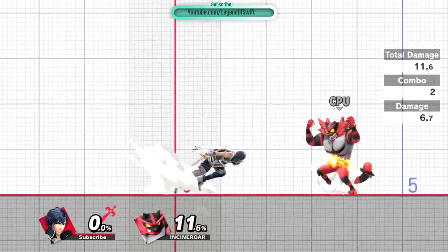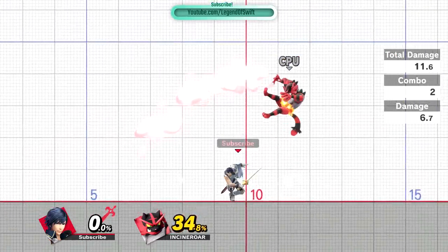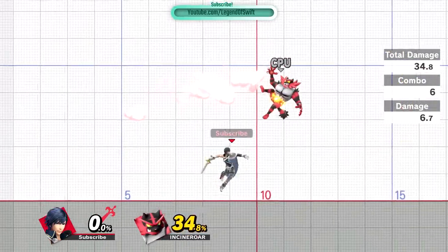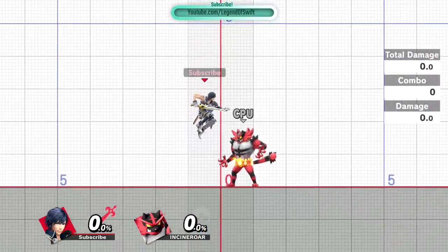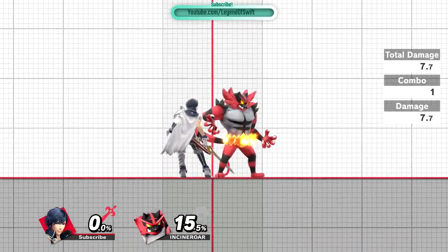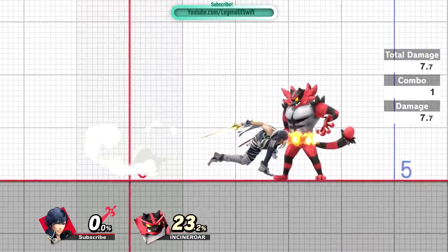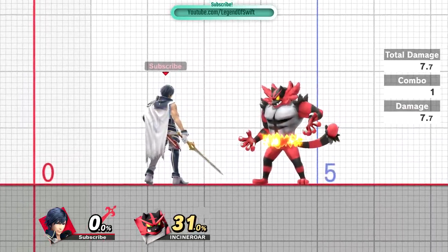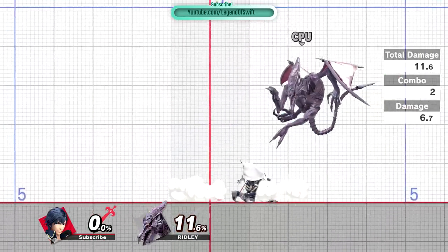That's all I have for this video. Just to review again: we did the normal aerial attacks with the short hop, we did the short hop aerials with the fast drop, and lastly we did a delayed aerial after doing a short hop, along with doing a fast drop afterwards for an even faster attack. As always, if this video helped you out, make sure to drop a like and subscribe and let me know what you guys want to see next.